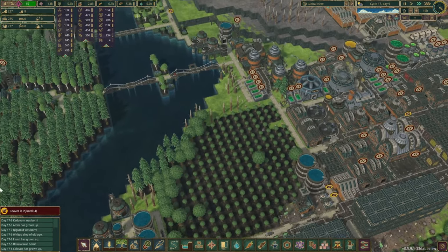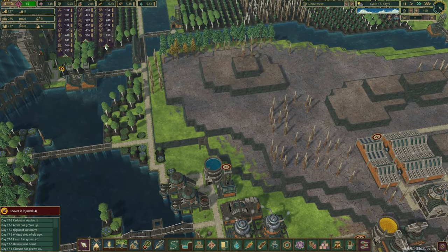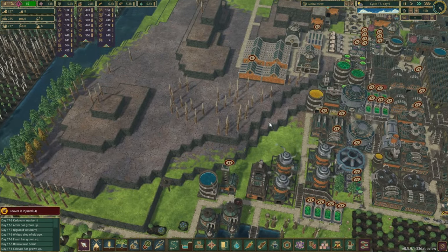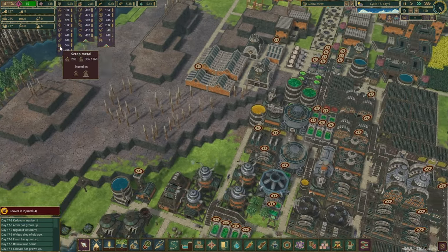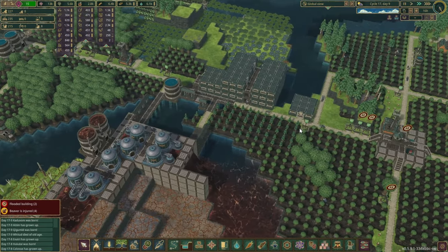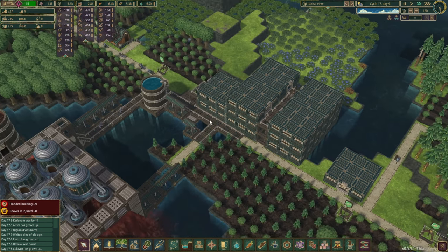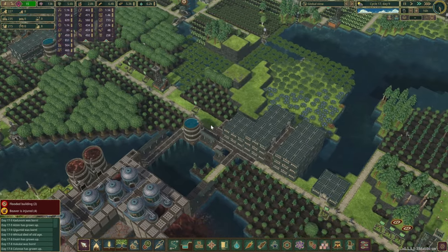Let's take a look at the colony. Notifications show we've got a few injured beavers, and that's probably coming from the metal mining station or the scrap metal. We have built up a bit of a stockpile so we should head over very shortly. We also have extra storage of logs here — 5.3 is the max we can have in the bank right now, which is pretty lovely.